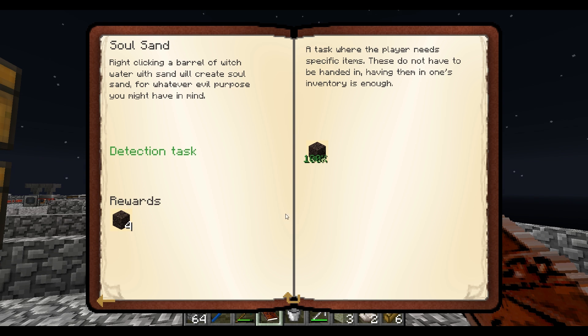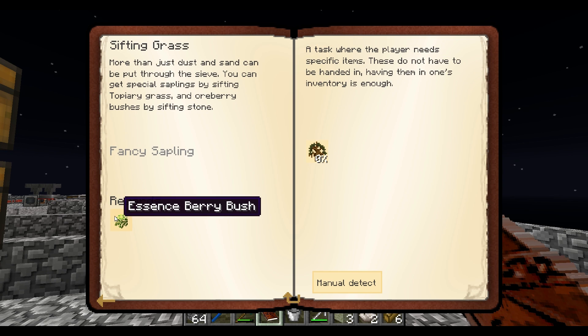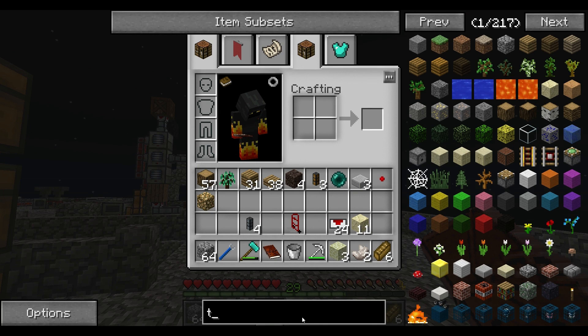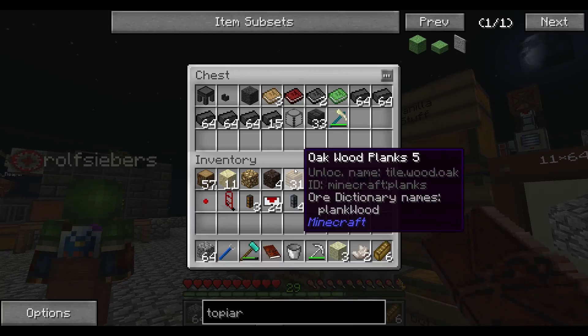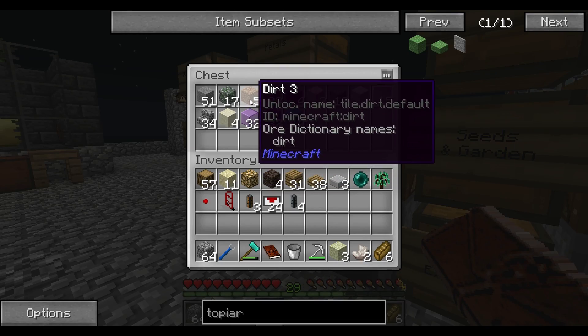We're going to need an induction smelter for that. We can also sift grass to get tigerwood saplings and things like that — I'm sifting topiary grass, which you get from an orberry by sifting stone. I wonder how we make topiary grass — oh okay, that's just seeds and dirt together. We don't have a lot of dirt lying around because I think we've used it for stuff. I'll do an example of it with the dirt we've got.